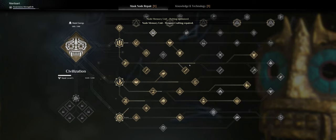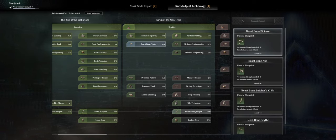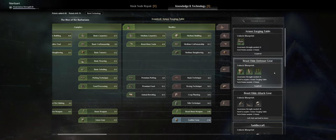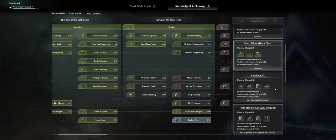The next thing I can check is the knowledge and technology menu. Here I have Beast Bone Tools which is nice. I might go for Beast Bone Armor and Weapons next, then leather gear, defensive gear, jewelry and gloves. For the offensive gear I might want to unlock the saddle so I can use my alpaca as a mount.